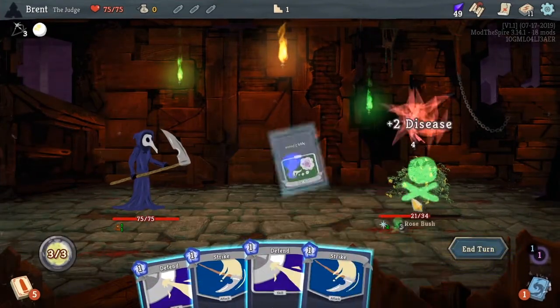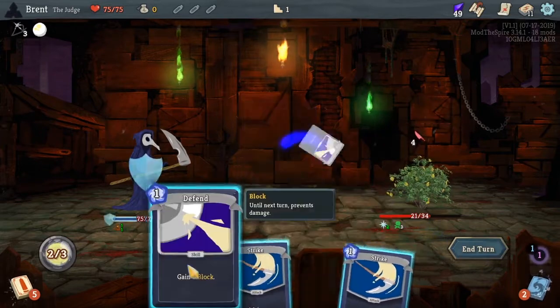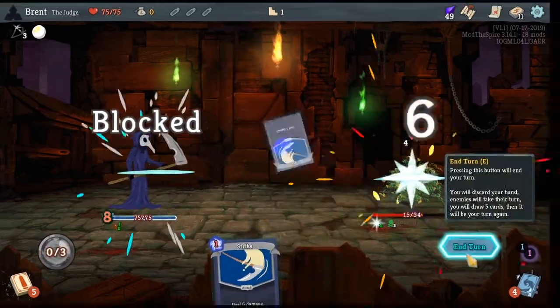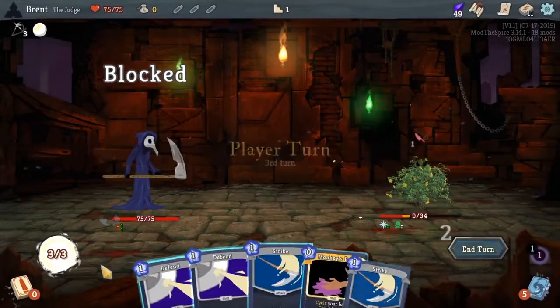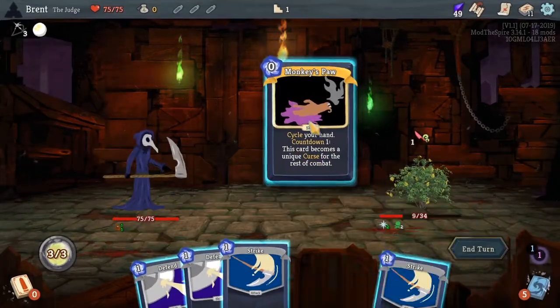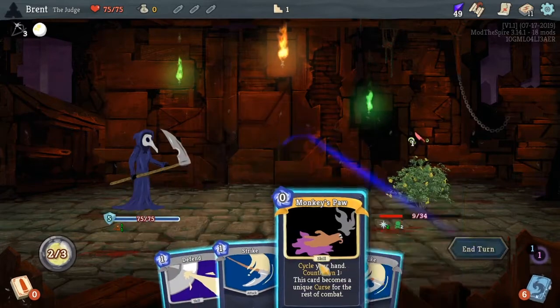And then the Ill Will disease hit him back for two. So we'll defend twice and strike once, and then he's hit for two. I like the Judgment — I want this to be cycled. I want to see what this unique curse is.